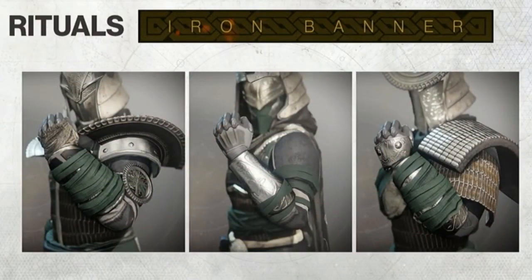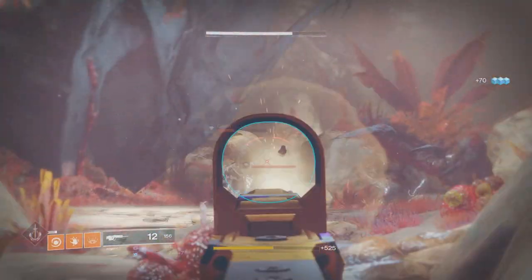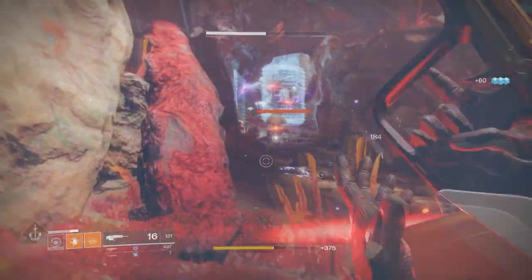Now let's move on to the Iron Banner armor. On the far left we have the Warlock, in the middle the Hunter, and on the far right is the Titan. They look okay, but I'm not a huge fan of them. Overall it seems like Iron Banner is going downhill — the season two weapons look like re-skins. These were probably already made before season two launched and they didn't hear all the complaints about Iron Banner having so many re-skins.